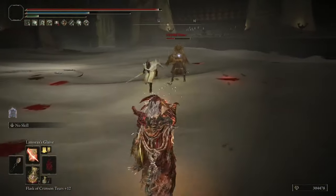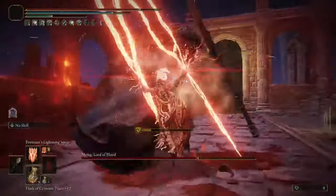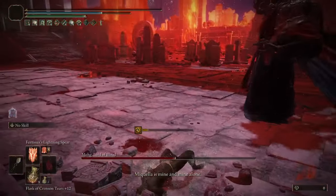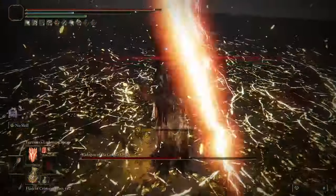You also have a decent amount of hyperarmor while using it. Fortissax's Lightning Spear is capable of doing a ton of damage, but it's hard to justify ever using it — you basically have to be right next to the enemy for it to fully hit and do a meaningful amount of damage.